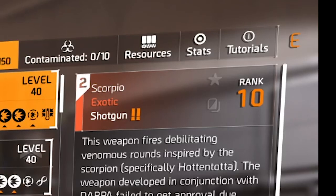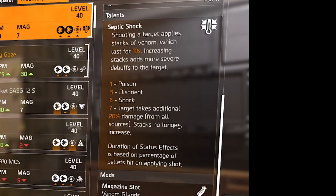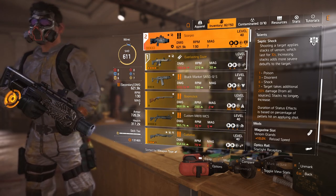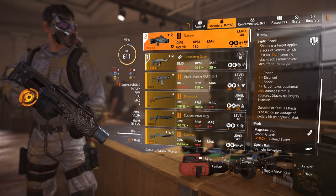For the second weapon I'm running Scorpio. It has Septic Shock: shooting targets applies stacks of venom which lasts 10 seconds. Each stack adds more severe debuffs — first poison, then disorient, then shock, and at seven stacks the target takes 20 percent additional damage from all sources. Farm Countdown and set your target loot to shotgun to get it.